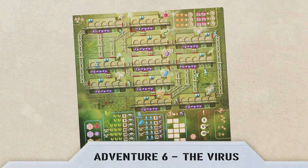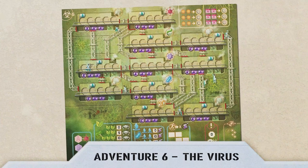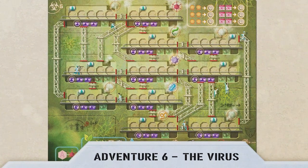Adventure 6: The Virus. We do not really know how it happened — maybe it was the water, or the experiments grafting earthly plants grown in microgravity with extraterrestrial plants. Whatever it was, several viruses have appeared. You are in charge of a housing unit. Quarantine the quarters if necessary to slow down the epidemic and evacuate as many people as possible.